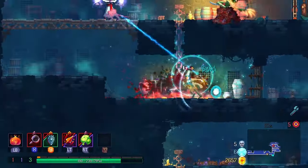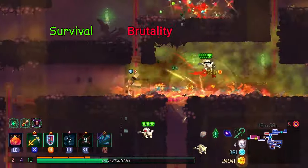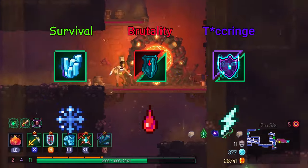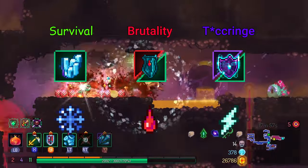Of course, situationally, other builds are going to rely on status effects, and respectively for survival, brutality, and tactics, you have the Ice Shield, Blood Shield, and Thundershield. Helpfully enough, the extra damage to frozen, bleeding, and shocked enemies affixes are highly likely to appear on survival, brutality, and tactics respectively as well.